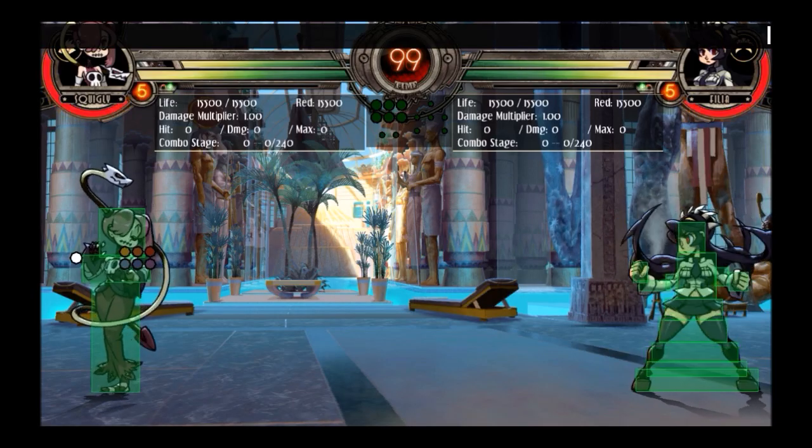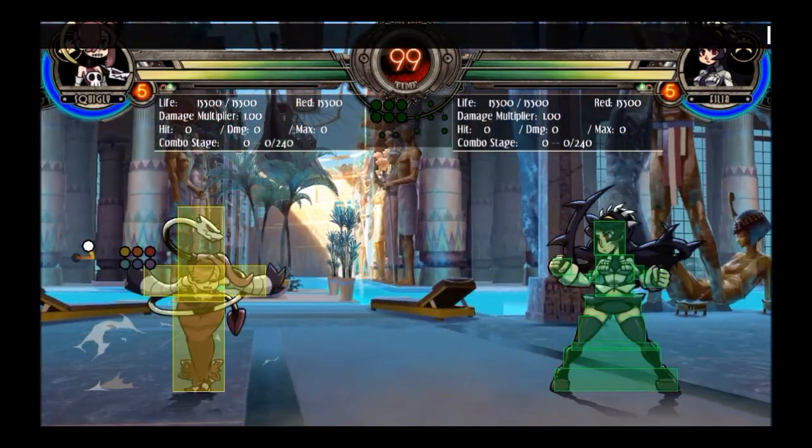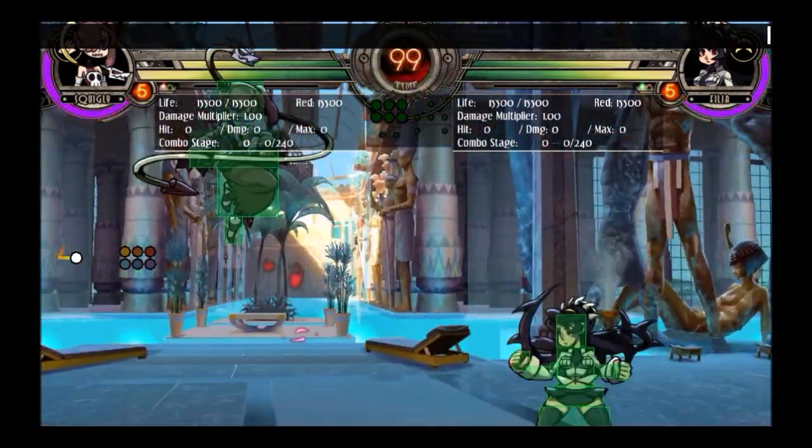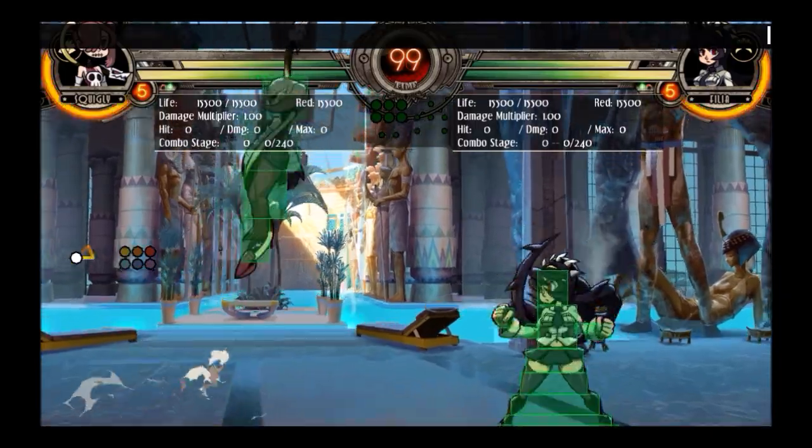Let's talk about Squiggly's mobility. Squiggly is one of the characters who is blessed with a double jump. Since she doesn't have an air dash, this is probably going to be her main way of changing direction in the air — say you're approaching and decide you need to back off, or you need a bit more distance, or you just want to maintain your space.